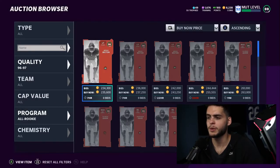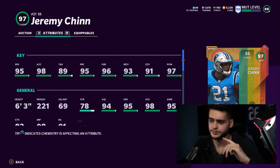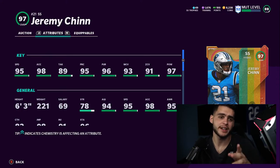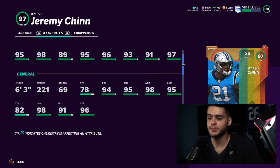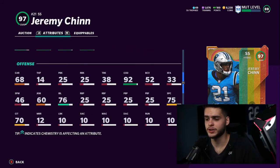My second-favorite on the list is Jeremy Chin, strong safety for the Panthers from the All Rookie promo. With a power up, his speed goes to 98, and with Sprinter that's 98 speed on a 6'3" player — absolutely insane. He'll also have base 99 acceleration, base 90 tackle, base 96 play rec going up to 99, base 97 pursuit, 99 man coverage, 97 zone, 98 hit power, increased strength, and 99 jumping. His catching, change of direction, and impact blocking all go up too — a great all-around card.